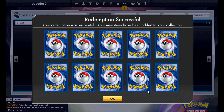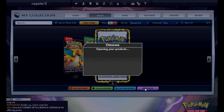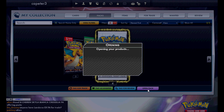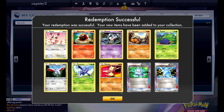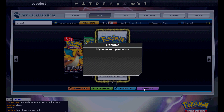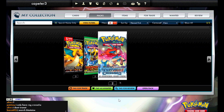Non-holo rares again. Maybe I should have refreshed this thing. More non-holo rares — I'm only going to hit one pack of EXs. The whole thing with the glitch is that you're supposed to load up on EXs, but instead I'm loading up on Ace Specs — there's my third pack of Ace Specs. Another Computer Search, which is great. There's an Aspertia City Gym, so that's good.